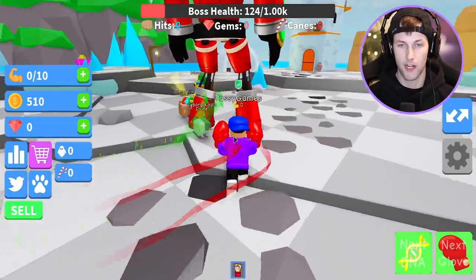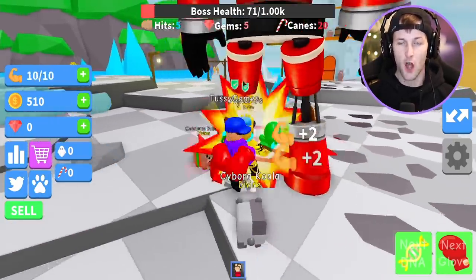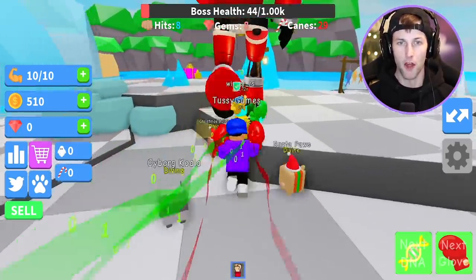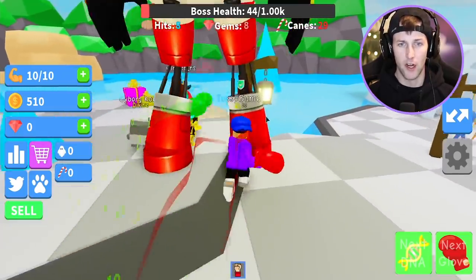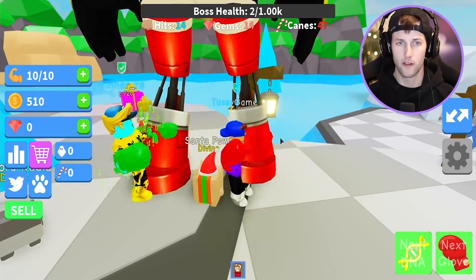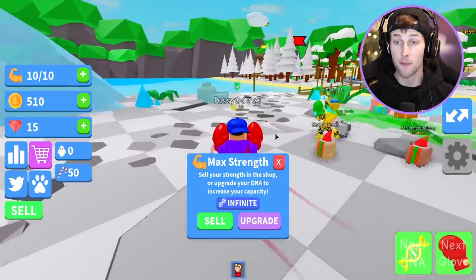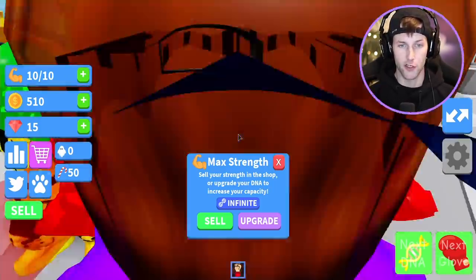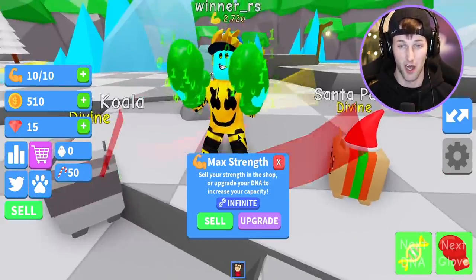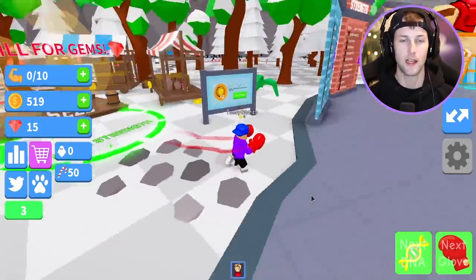We're gonna see exactly how strong Santa is because we have very weak boxing skills at the moment, but we have to become a professional and take this man out. He's almost dead — let me try! This dude's got crazy pets. He's like a robot Santa! Me and my homie are taking you out — I just got 15 gems for that!